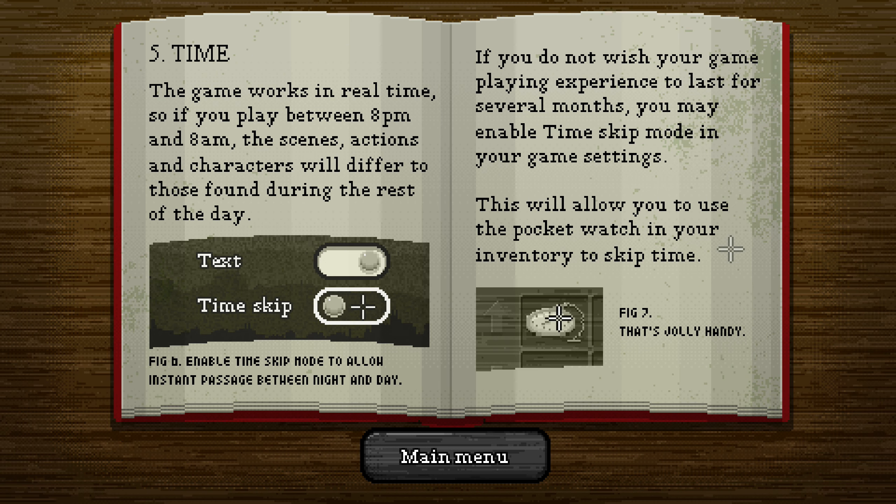Five: time. The game works in real time, so if you play between 8pm and 8am, the scenes, actions, and characters will differ to those found during the rest of the day. If you do not wish your game playing experience to last for several months, you may enable time skip mode in your game settings. This will allow you to use the pocket watch in your inventory to skip time.